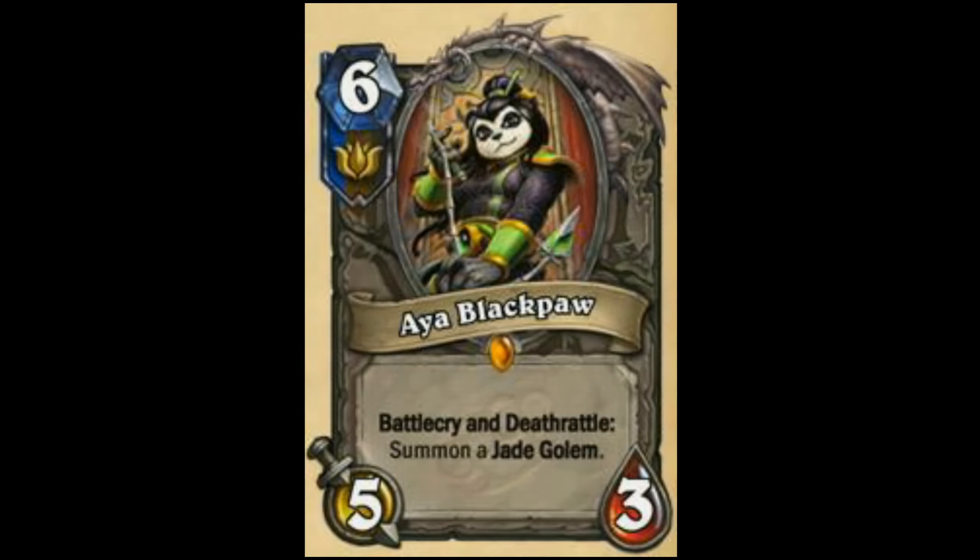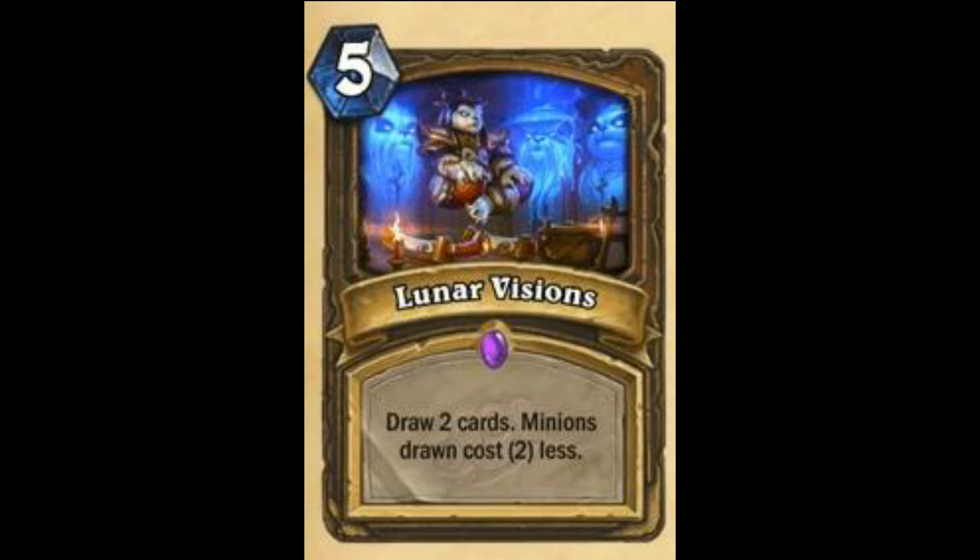The next is Lunar Visions — Draw 2 cards; minions drawn cost 2 less. Probably won't see play at all because — actually, to be honest, it may see play. So I'm going to rate it 6 out of 10. Super interesting, but may see play alongside Nourish.